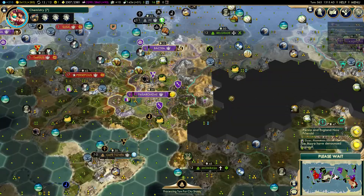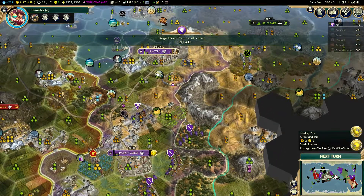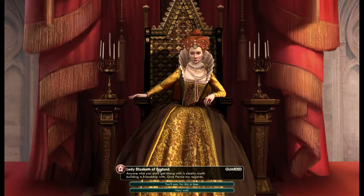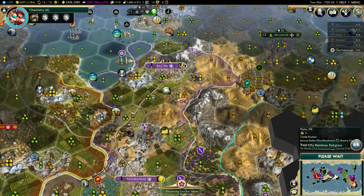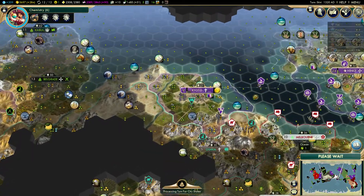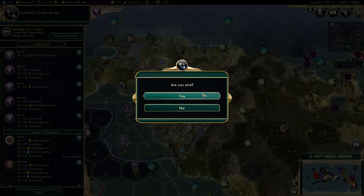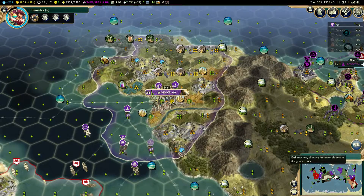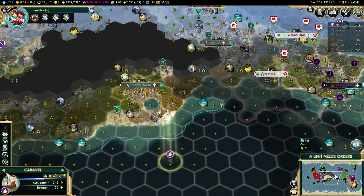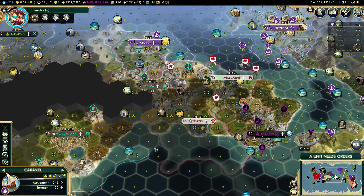I don't really want these cities to grow because they're kind of bad. I regret taking at least this one — though this one has coal so it's worthwhile. They're fighting over Kyoto — Catholicism versus Protestantism, interesting. Let's go to Tokyo. Nothing much to see over here.